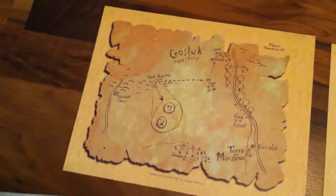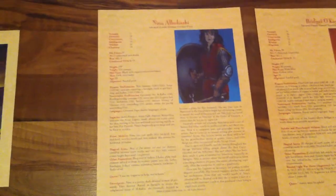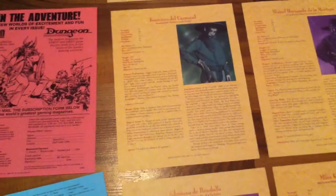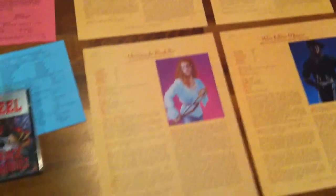It also comes with some props that you can hand out to people. There's a map, there's a couple things that you would see. And then it also comes with swashbuckling fighter types that you can hand out to your players to run. So it has six PCs.